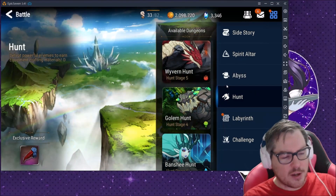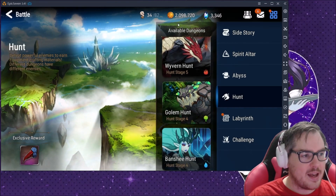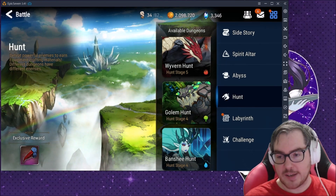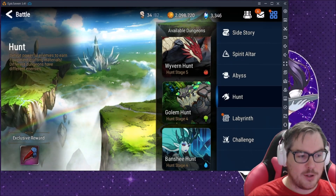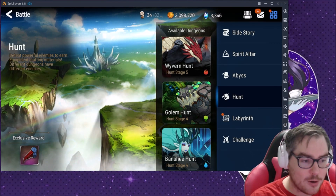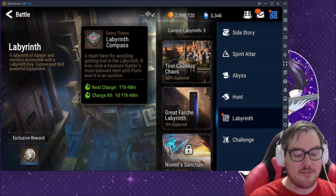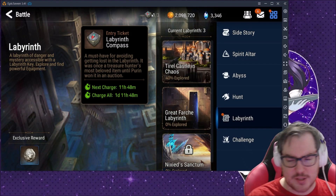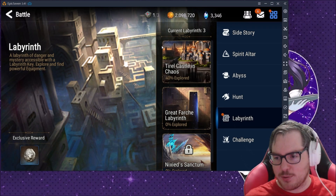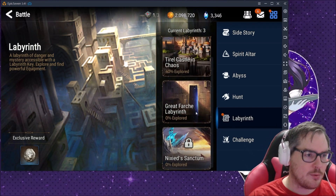There are also Hunts, which are used for crafting materials. This is basically what you farm 24/7 at endgame — similar to Golem and Dragon in Summoner's War. There are also Labyrinths — make sure you're doing these. They respawn about once every 24 hours, which is unfortunate because they're incredibly fun. They're exploration areas where you run around and kill stuff. Try to explore as much as you can without dying.